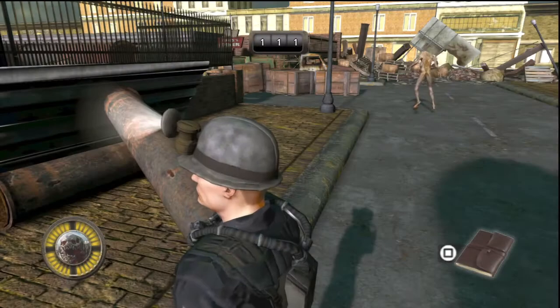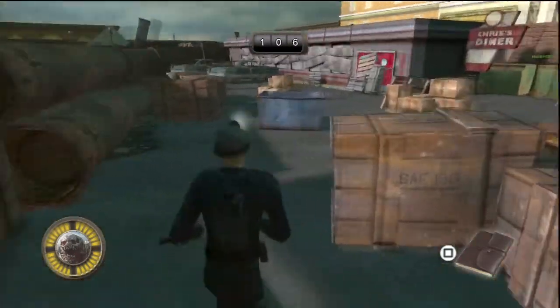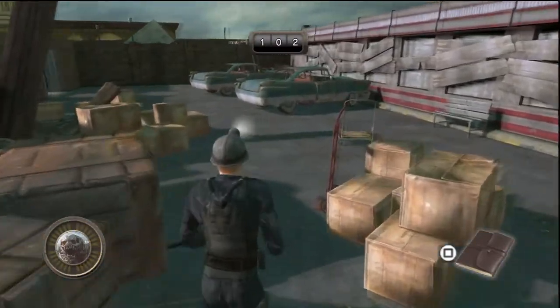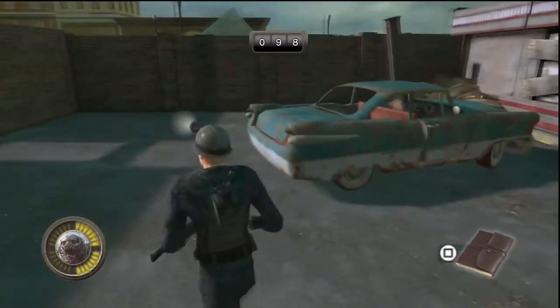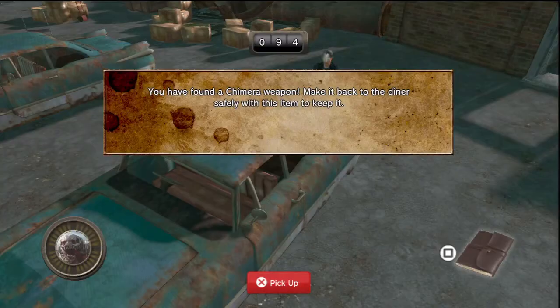Now if you run back to the beginning of the game, all you have to do is run up to a car that's right here, and you're going to be able to open it — I think you used the crowbar for that one. So if you want the crowbar, just open up this car trunk right here and you should get the Bullseye weapon as a wall hanging for your personal space.